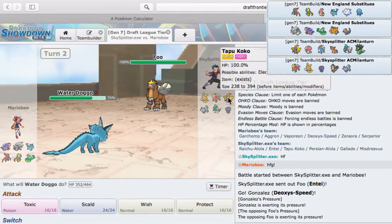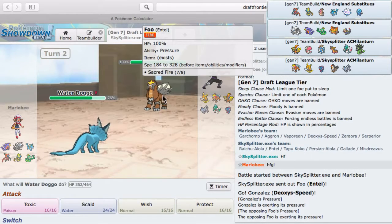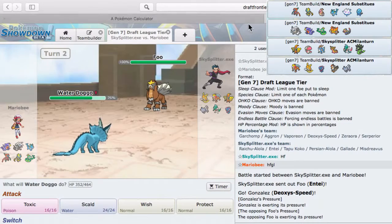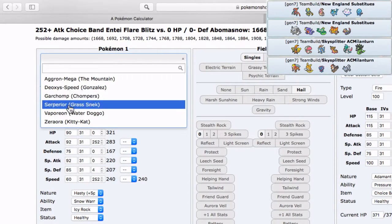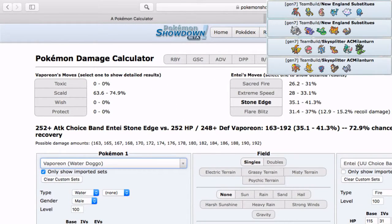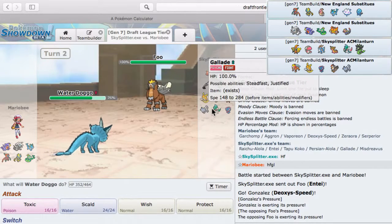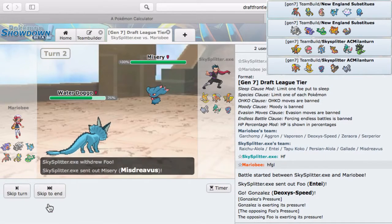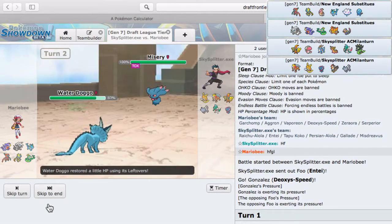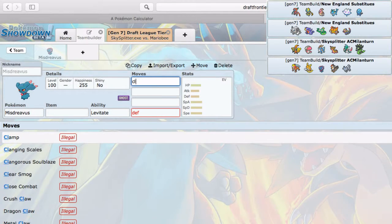Let me check the damage calc — if it was Choice Band, that Sacred Fire would have done 26 to 31 percent to my Vaporeon. Yeah, he is Choice Banded. He probably got the highest roll possible. He's not going to want to stay in and take this — his best switch will either be Persian or Mega Gallade. Toxic on Mesprit should be good. We did get that off, and it doesn't Call Mine so I think I'm safe to Protect here.